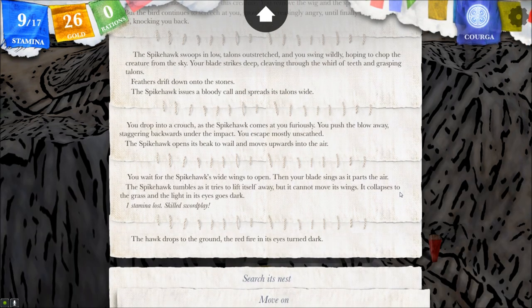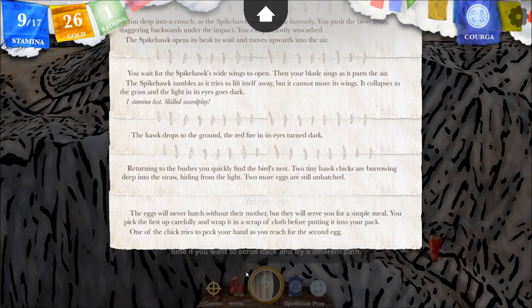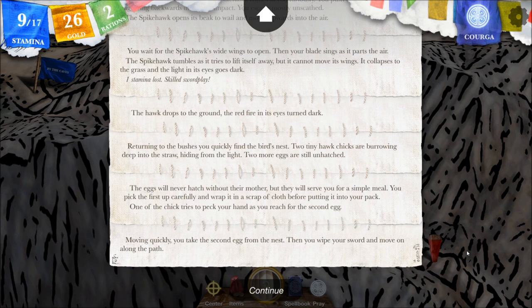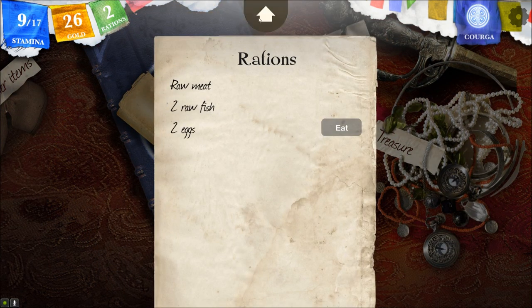The hawk drops to the ground, the red fire in its eyes going dark. Searching its nest — returning to the bushes, you quickly find the bird's nest. Two tiny hawk chicks are burrowing deep into the straw, hiding from the light. Two more eggs are still unhatched. Take the eggs. They will never hatch without their mother, but they will serve for a simple meal. You pick the first up carefully and wrap it in a scrap of cloth. One of the chicks tries to peck your hand as you reach for the second egg. Moving quickly, you take it from the nest, wipe your sword, and move on along the path. We've got rations — two eggs!